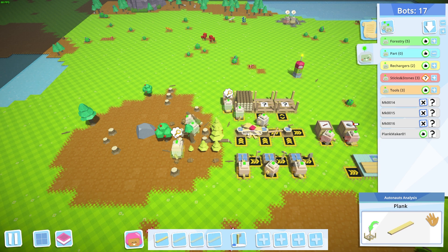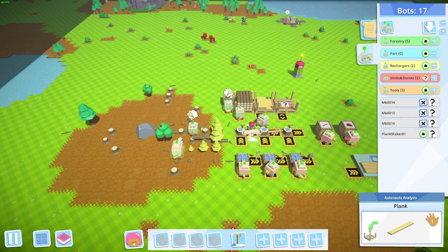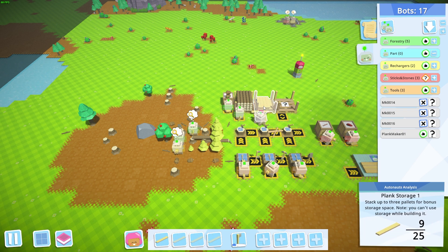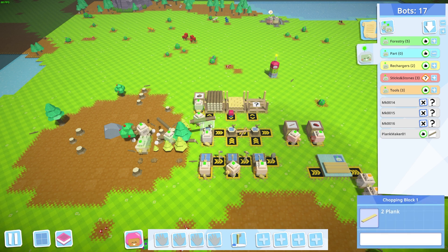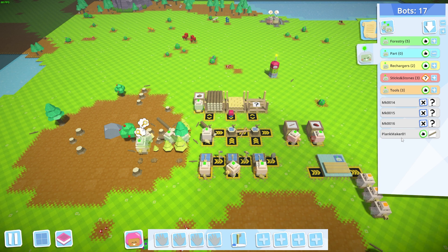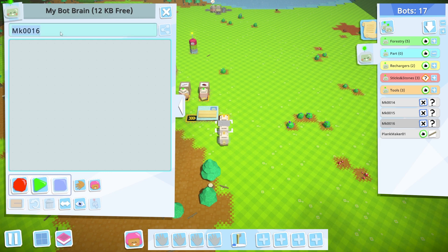I'm going to go ahead and run that. In the meantime I'll just empty this out and put it into our storage. As soon as I pick up the last one, this guy should start working — and he's off, getting his log and converting it over to planks. Great, that's the plank maker done.